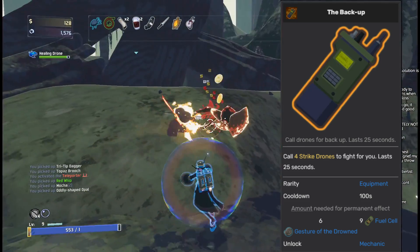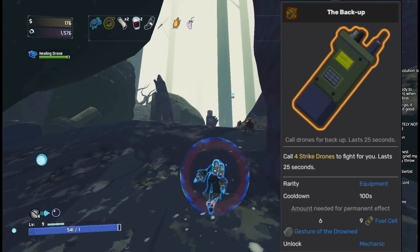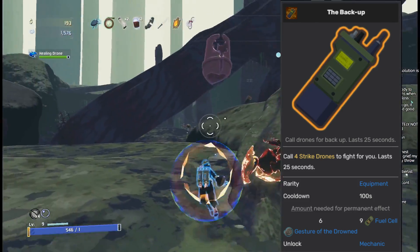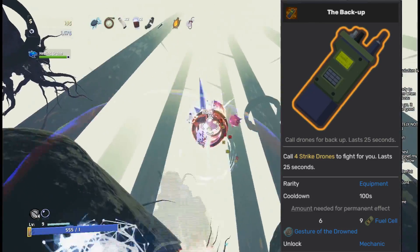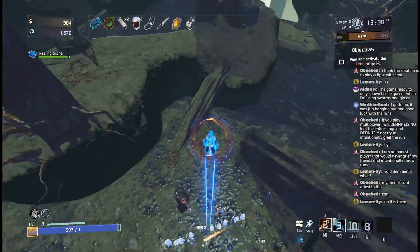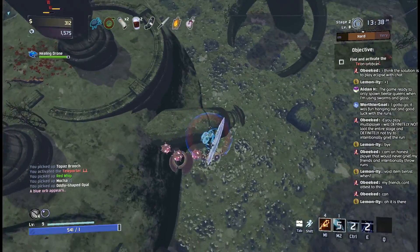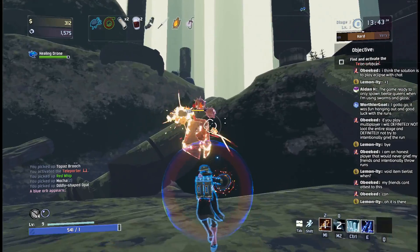The Backup is kind of similar to the Gorag's Opus, except it has an even more precise requirement to do good damage — you either need spare drone parts or empathy cores. Spare drone parts will buff the damage of the Backup, and the Backup will buff the damage of the empathy cores. But without either of those items, this equipment is super underwhelming. The four drones that show up don't do that much damage, they only last for 25 seconds, and this equipment has an almost 2-minute cooldown. Overall, not a very exciting item, and it barely makes it out of the Scrapper tier.